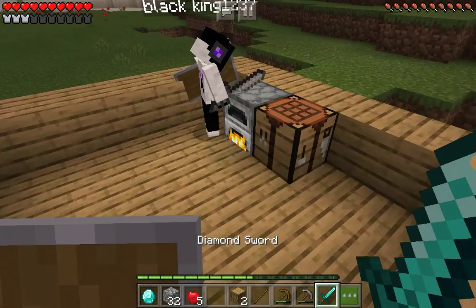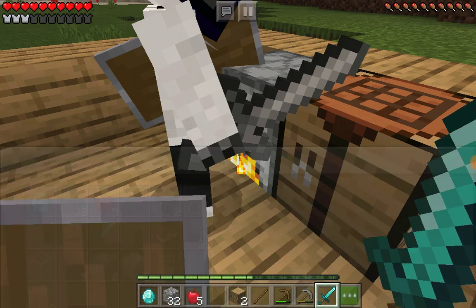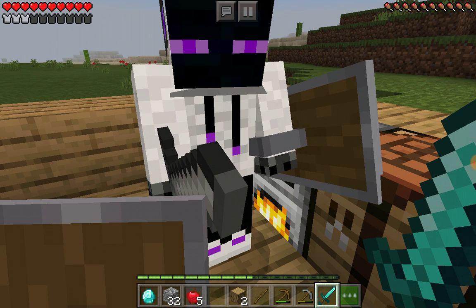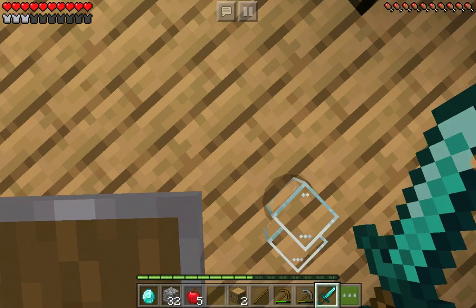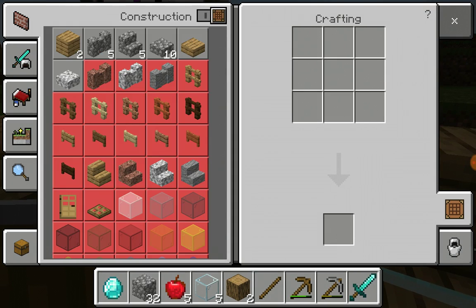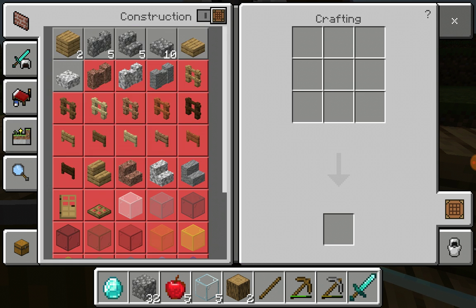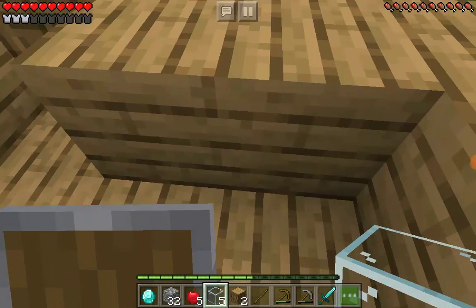Wait, did you get more wood? Can I have the glass please? How much is it? Oh wait, only five. Can I make a glass pane? I don't know if I can. Yeah, how do you make glass? Oh, I need six glass. Okay, not worth it, that's not worth it.